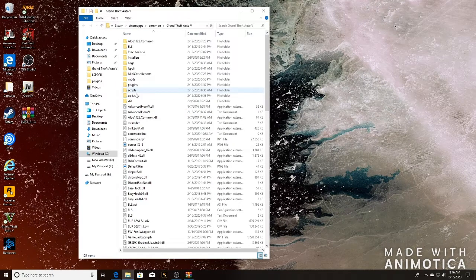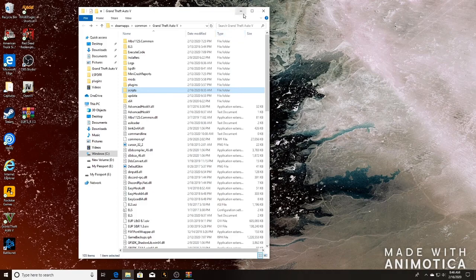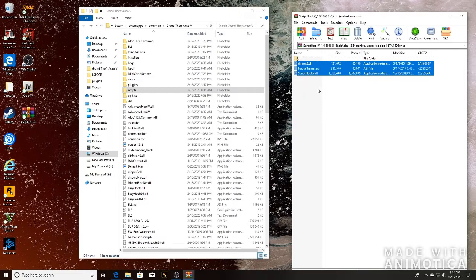Go to the new files folder and type in 'script', all lower case. Now bring up your Script Hook 5 folder, go to the bin folder. You only need the ScriptHookV.dll and the dinput8.dll — just those two. Drag and drop them one, two, three into your GTA 5 main directory.